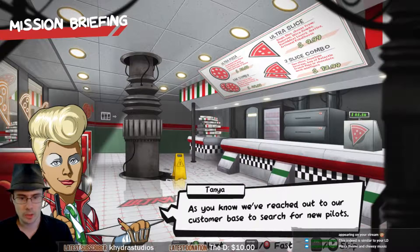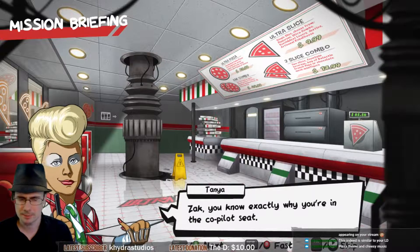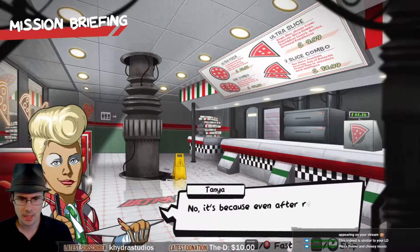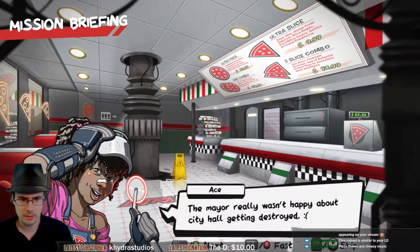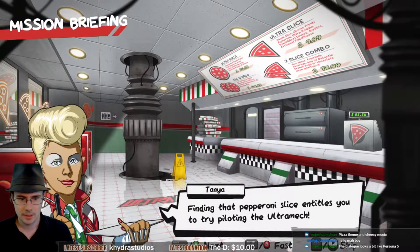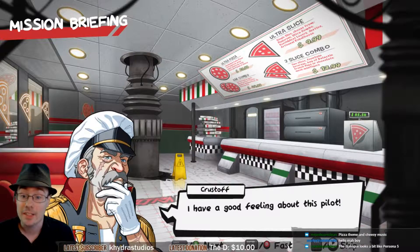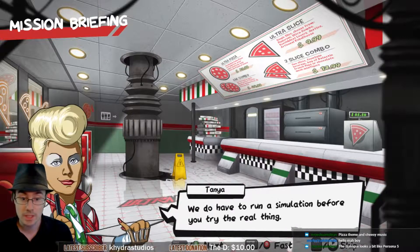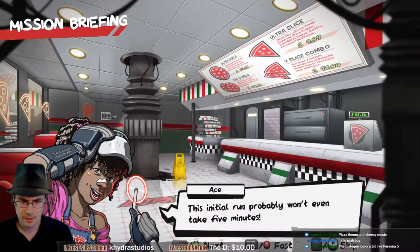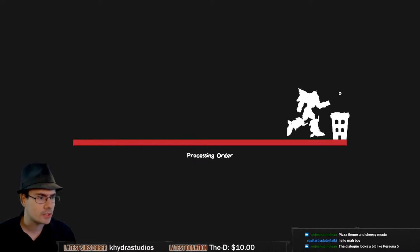In the story intro, they've reached out to their customer base to search for new pilots, despite having a perfectly good pilot already. There's a character who looks like Markiplier with glasses — it's 'Zarkiplier.' There are so many characters; there's like a billion of them, a whole town full of characters just for this intro.